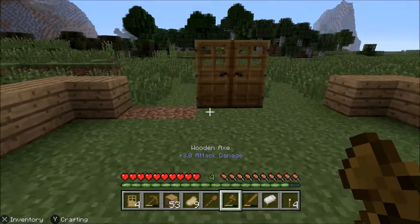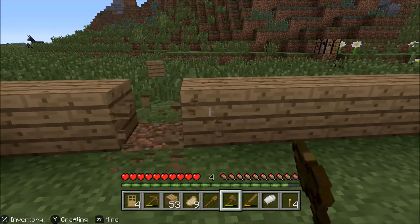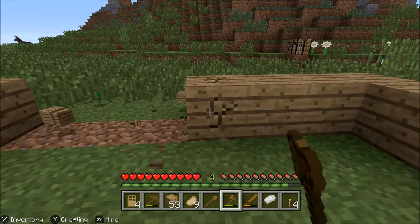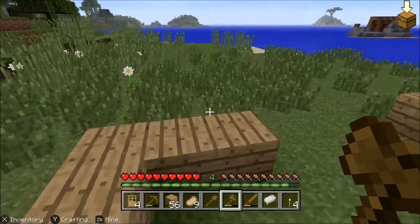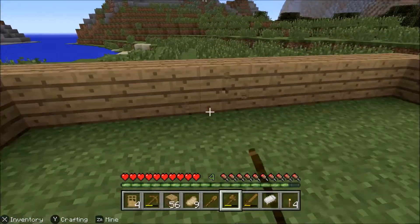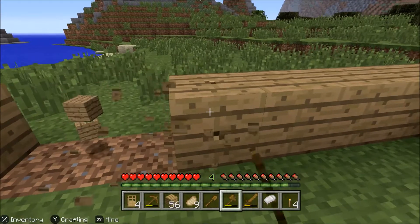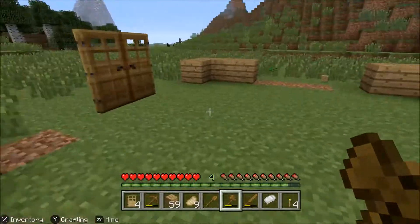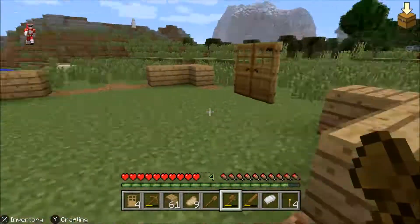Let's see, we got a 2-gap there, skip 1. Make a 4-block cut down here, and over here as well. I need that wood and I'll take that.